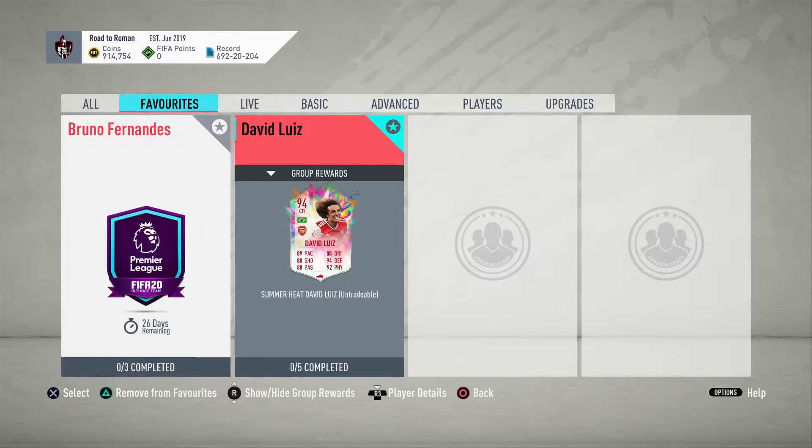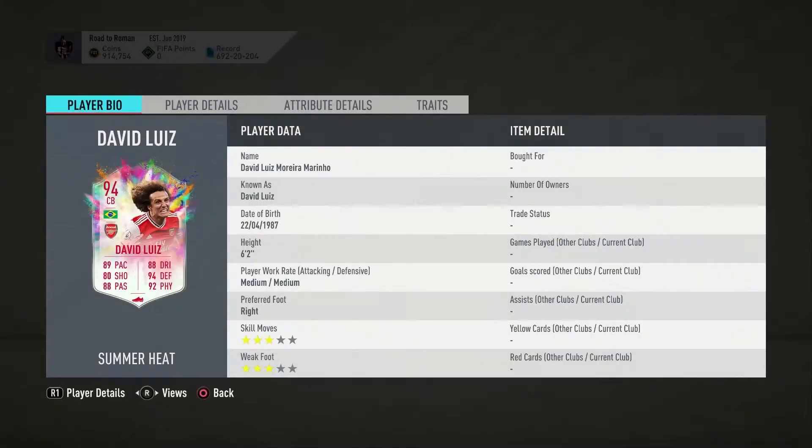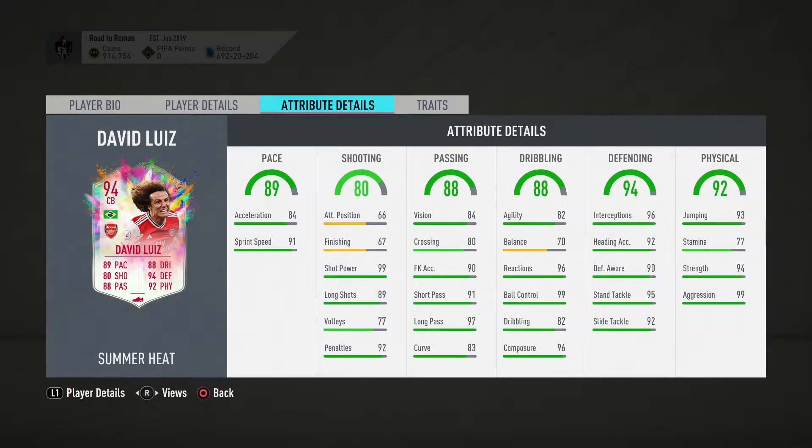Quick look at his in-game stats: 3-star, 3-star, medium/medium for a centre back is decent. Pace is obviously incredible for a centre back. Shooting as well — that shot power, long shots, and penalties are incredible. Passing is brilliant again. You could even use this guy as a secondary CDM for sure, with an engine or something on him. It's a very good all-round card.